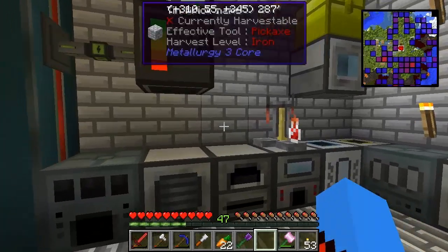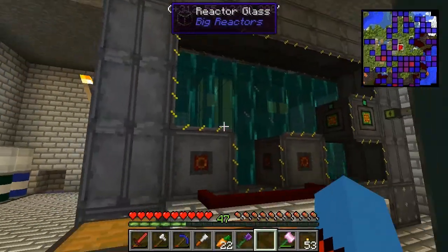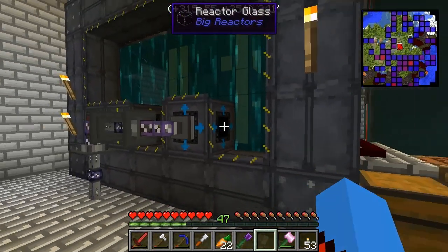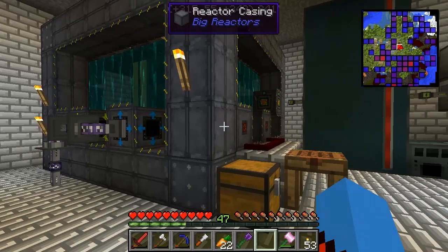We need to move things into different chunks, into different areas, so we spread the load and spread the balance so we're not actually killing ourselves when we come on. It's time to build some of those quantum thingamabobs that I told you about. We need to move this — first and foremost, we need to move this into the power station, the little area I've got built for it.